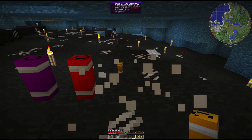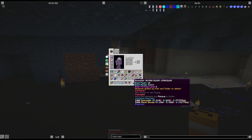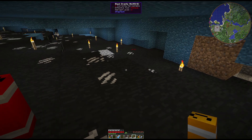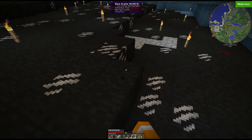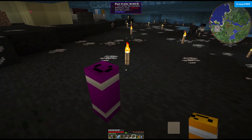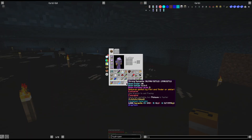Boom sticks are pretty good early on, but you'll notice the blast power is only 10, which is the same as regular dynamite. So if you set one off in black granite it wouldn't mine it — but the strong dynamite has a blast power of 40, so it will mine it.